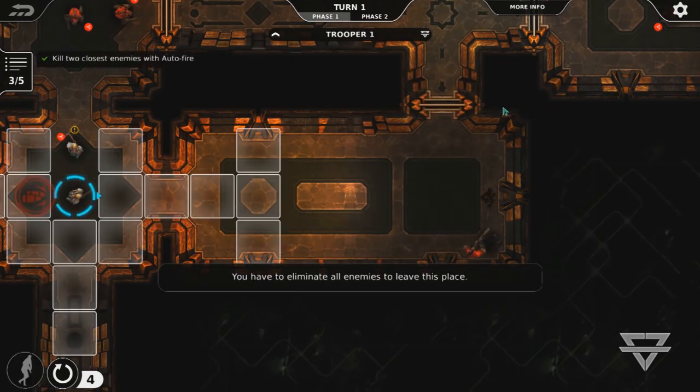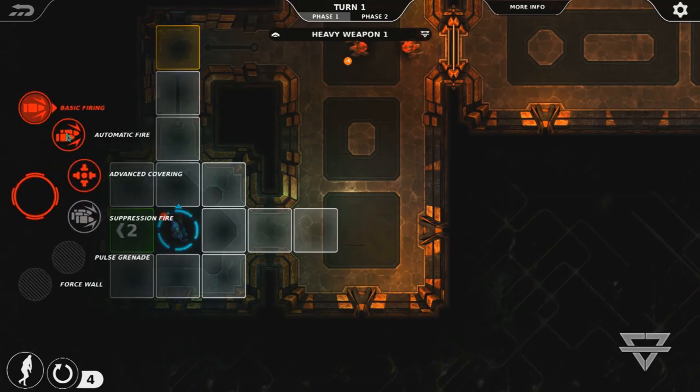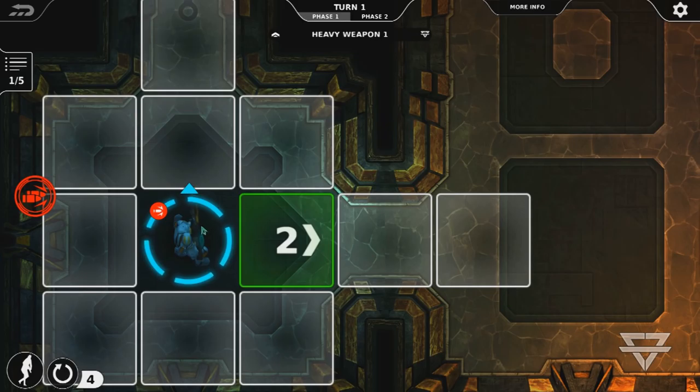This more or less covers automatic fire. Of course, realize that once you use it, you no longer have the ability to fire an ambush shot if an enemy comes through the door, but you will get off two shots in one turn. Now, if you have a heavy weapons trooper, he's got a plasma projector, and when you select automatic fire he can actually fire four times instead of two. This is one of the benefits of having a heavy trooper — he's carrying a very awesome plasma projector, and it's definitely going to help us take out some machines.